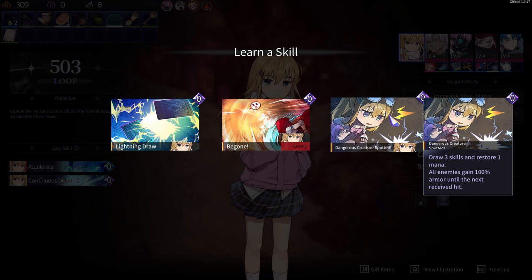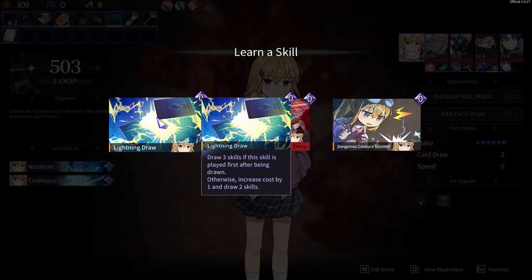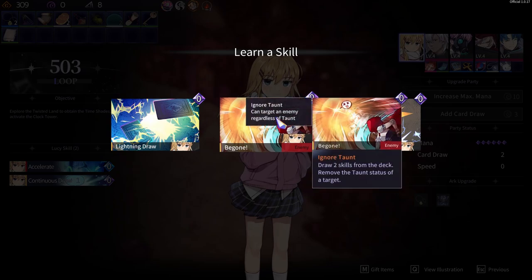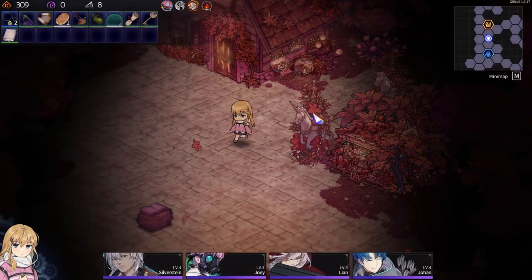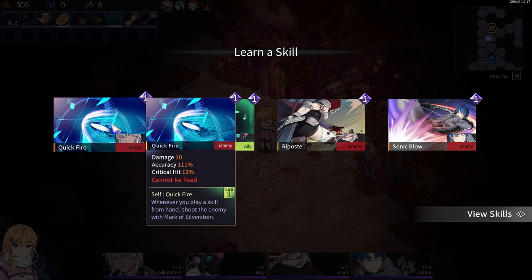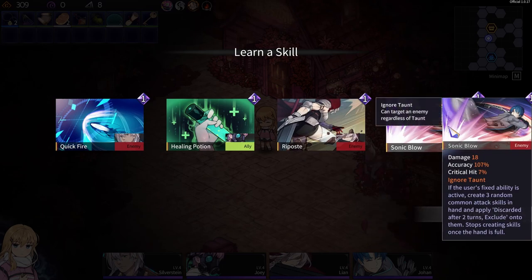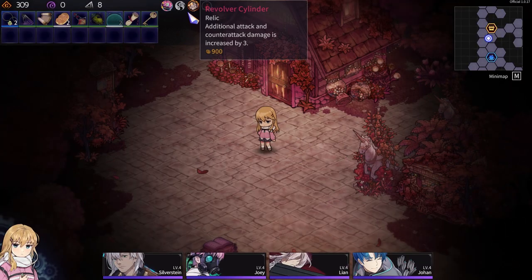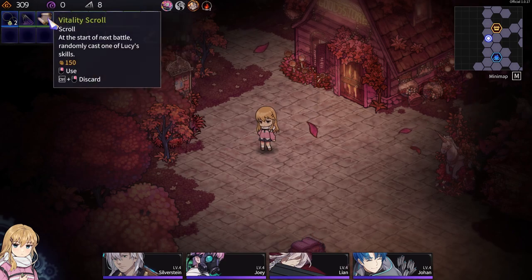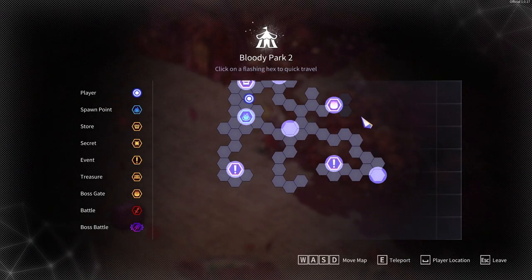Dangerous creature spotted: draw three skills and restore one mana — all enemies gain 100% armor until the next received hit. Don't know if I like that one. Okay, well — what skill book? Quick fire: whenever you play a skill from hand, shoot the enemy with marker of Silverstein. Sonic blow — nah. Quick fire, swiftness, vitality — randomly cast. Alright, I think it's time for the boss.